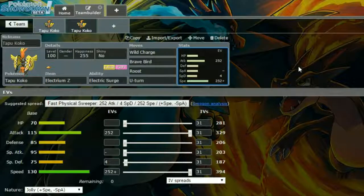EVs: max attack and max speed with a Jolly nature for more speed and less special attack, and 4 EVs in special defence. This set is just go wild and destroy, really — go wild and have fun. U-Turn if you need to get out, Roost if you need to heal up. And yeah, that is it for Tapu Koko.